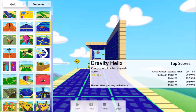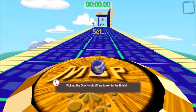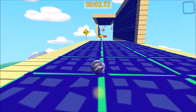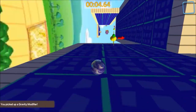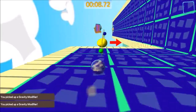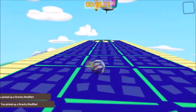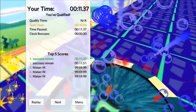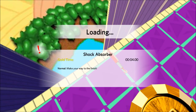Gravity Helix. Go! Pick up the gravity modifiers — just move gravity and go sideways. See? I hope you didn't comprehend the gravity of the situation, because I did. Heh heh.